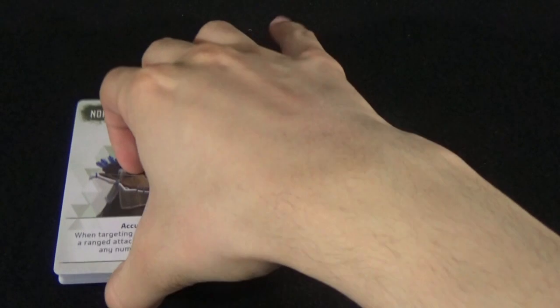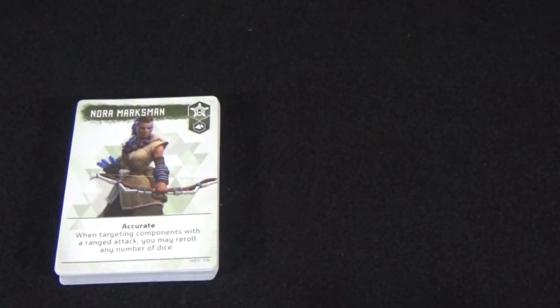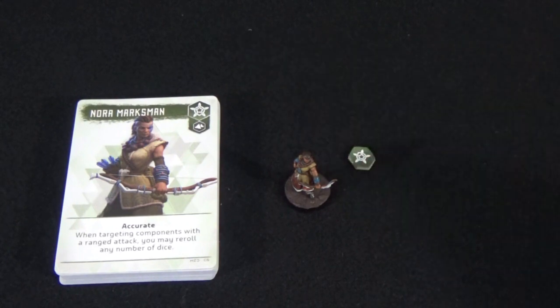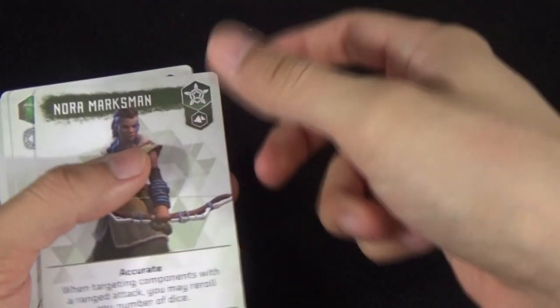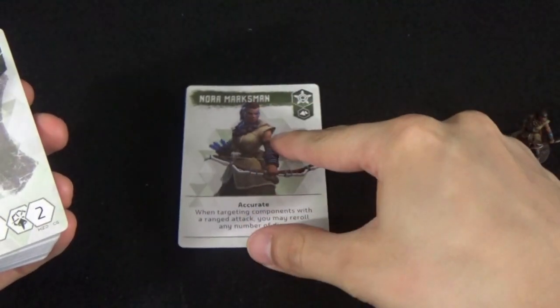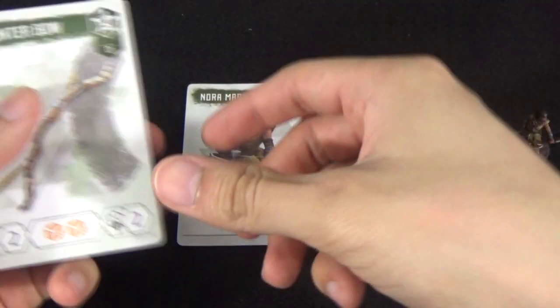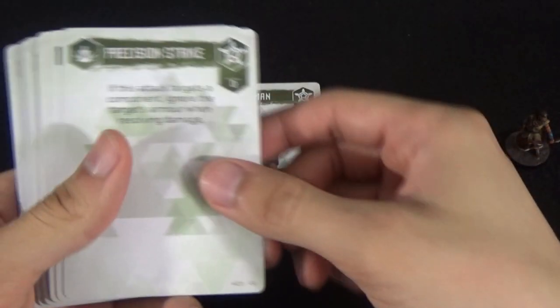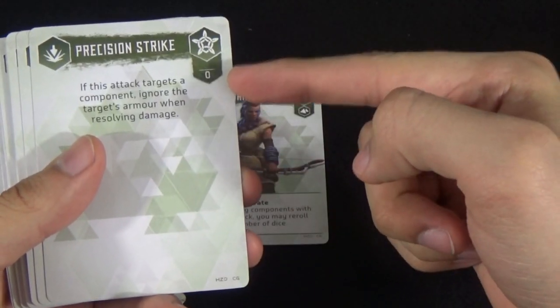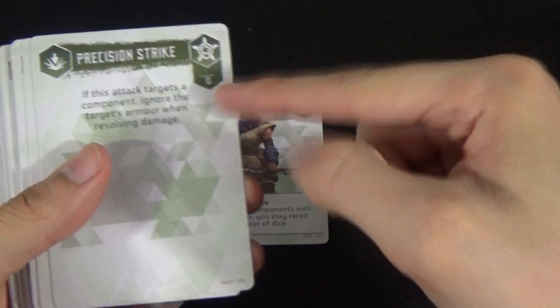To start the game each player will need to pick a hunter. To pick a hunter, each player will need to grab all their associated cards, the appropriate model, and their skill tree tracker token. To set up your character you need to place the character's card in the center of your play area. The rest of the cards will consist of equipment cards and level zero skill cards, denoted by the zero in the top right.